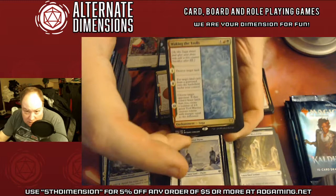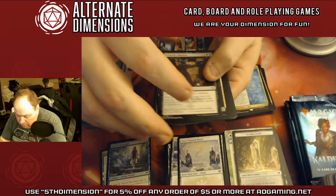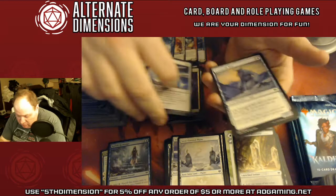Waking the Trolls — destroy target land. I didn't think I'd ever see that on a card in Standard. Well, it does cost six mana. Nico Defies Destiny and Valkyrie Sword.